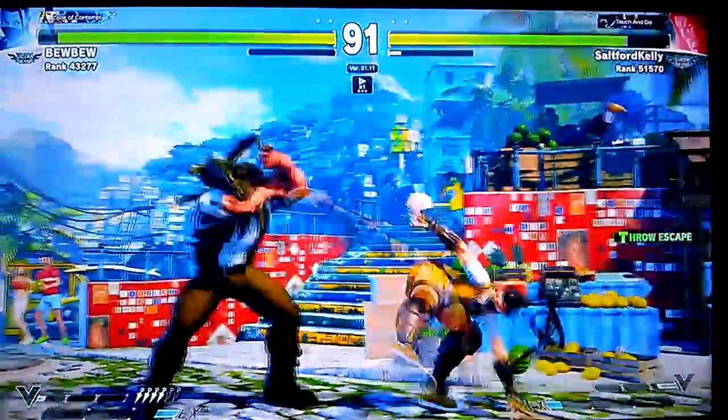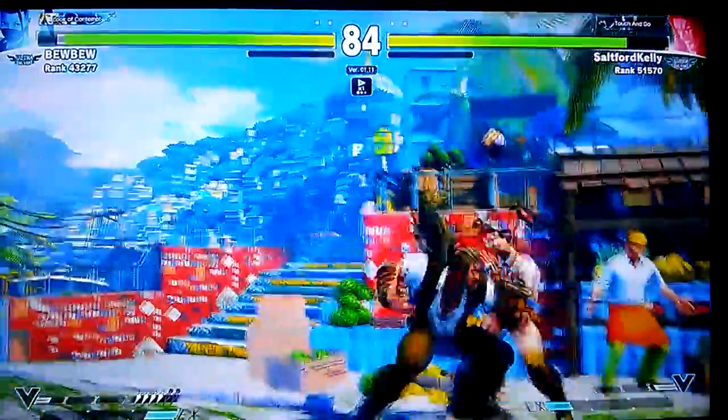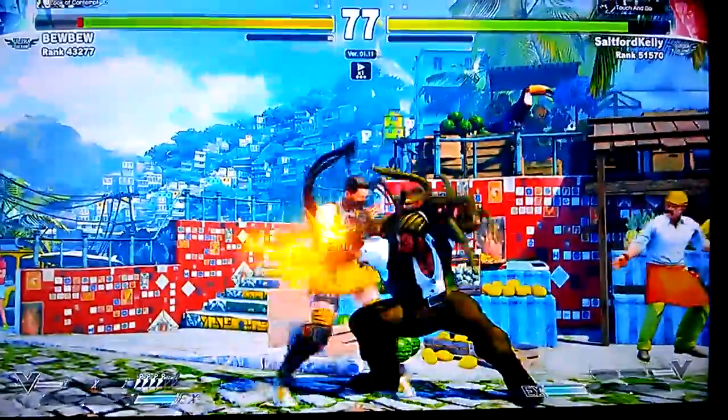And you gotta be ready for her shenanigans with those command dashes — get your jabs ready. And because Ibuki doesn't have much life points, you just need to deal a lot of damage. Every time you get a chance to touch her, make her pay.